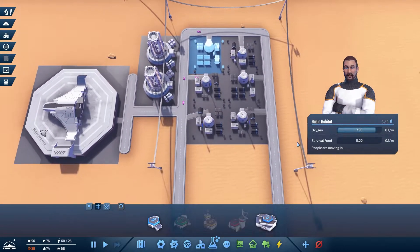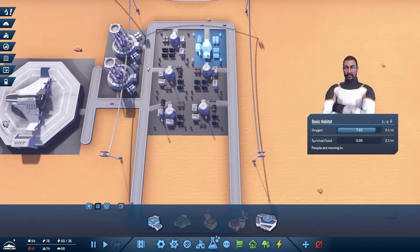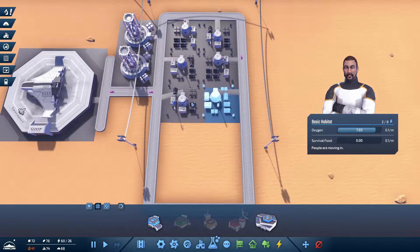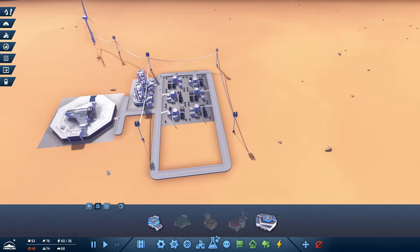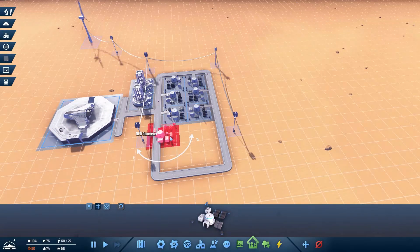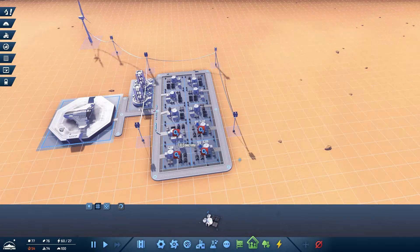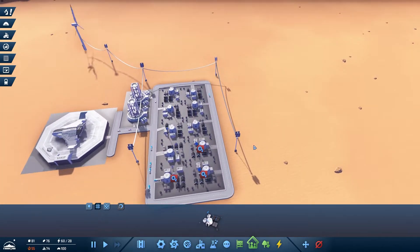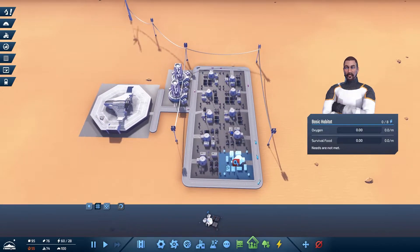Let's have a look — you guys want survival food. For that we need to get working on the rest, but people are moving in, which is great because they're already nicely stocked up with oxygen. Population of 46, we've got housing for 68 but jobs for 74. Let's have a quick peek into the housing and get you guys increased. The streets need to match up nicely — you all have electricity, and oxygen will be delivered soon.